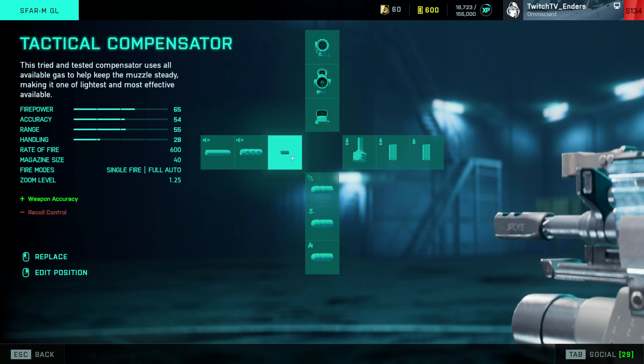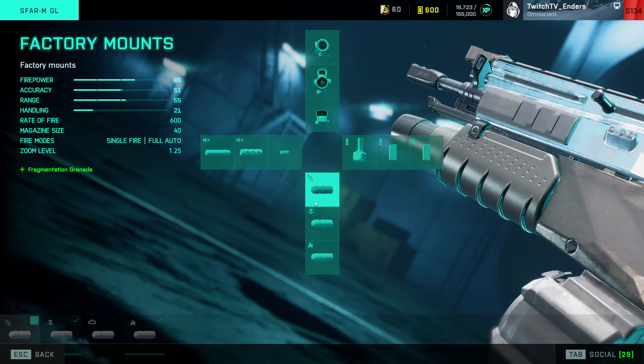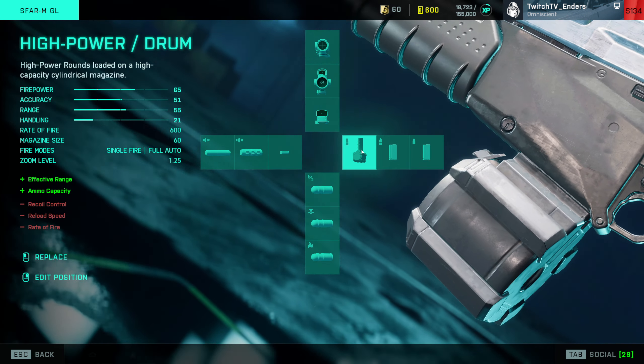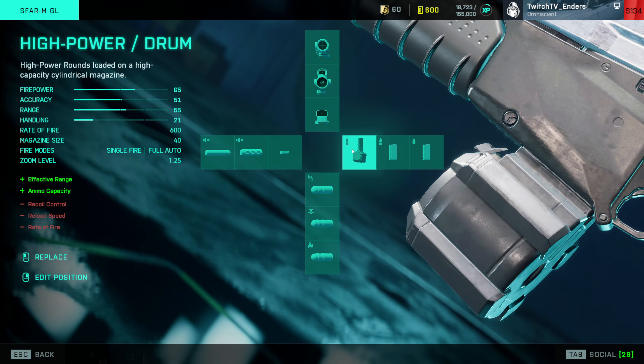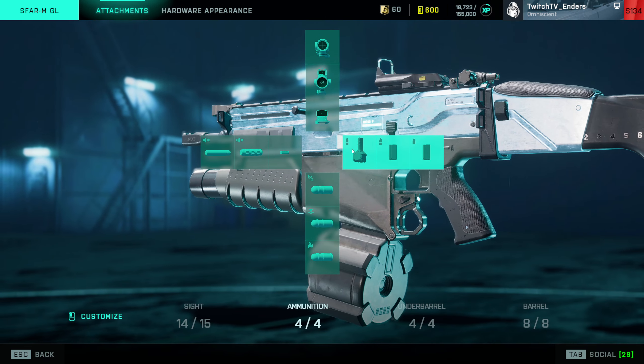The SCAR — again Tactical Compensator. The SCAR does not have an available grip slot; it only has Grenade Launchers. I run High Power Drum and Standard Issue Extended. Standard Issue is actually pretty fun to use with this weapon — it's just a higher RPM SCAR — but I do think High Power Rounds still vastly out time-to-kill it.